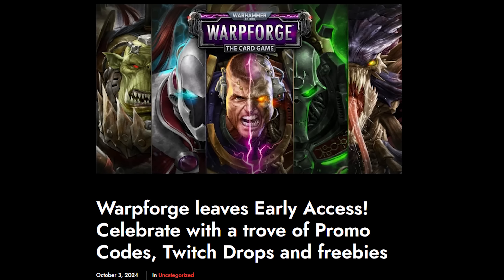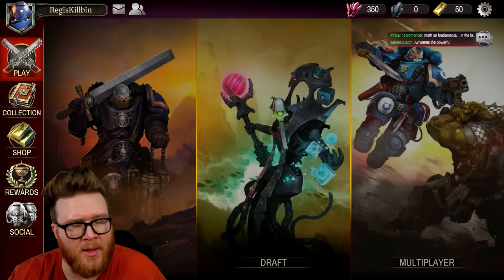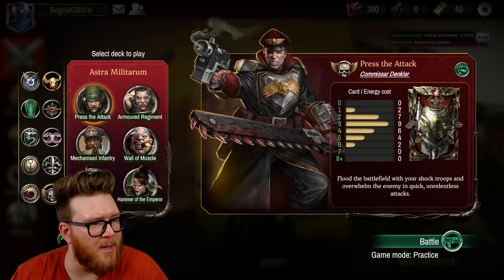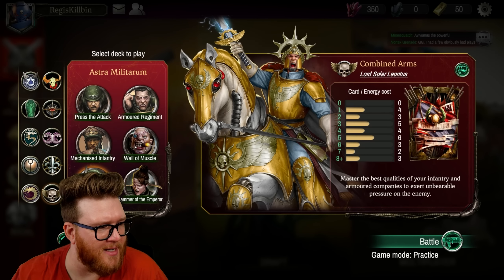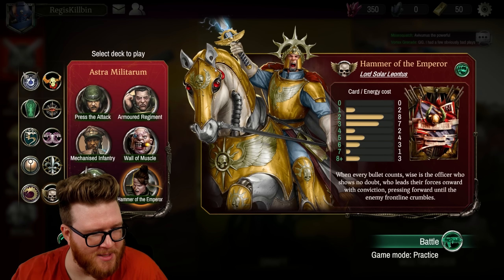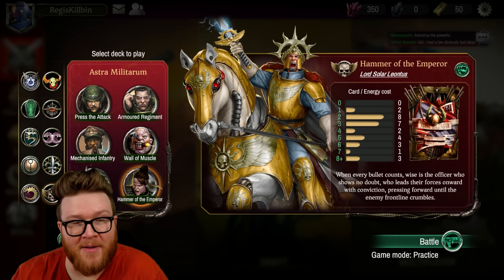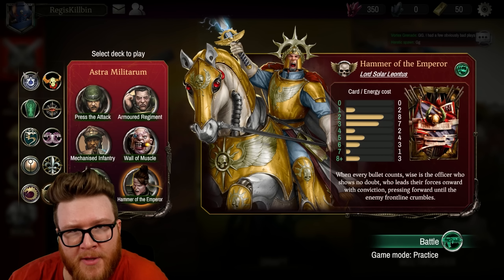That means it's a great time to hop in for the first time, or maybe revisit the game if it's been a while. Not only is there a brand new faction — the Astra Militarum — with these sick World War II sci-fi designs, like this guy in particular with a mechanical horse, but they've also added a bunch of stuff since we last looked at this game on the channel.